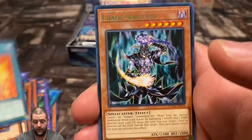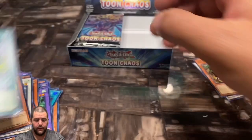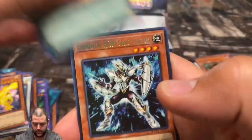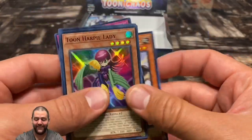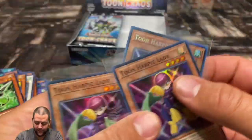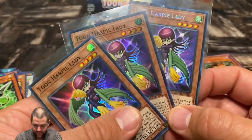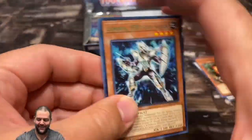You're already seeing the collector's rares go for $200 and up on eBay, and they're selling at auction. Rightful Meister, another Stardust Dragon. Oh — another Toon Harpy Lady, guys! That is THREE Toon Harpy Ladies in this box — wow! It is all about the Toon Harpy Ladies. Look at that, that's so sick.